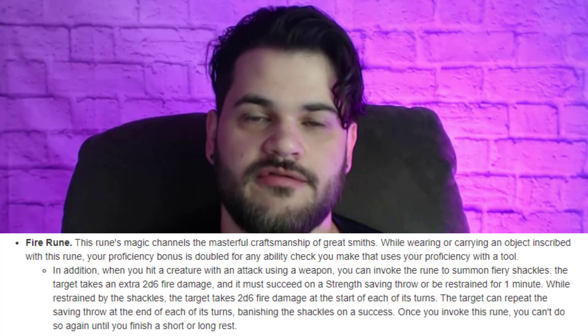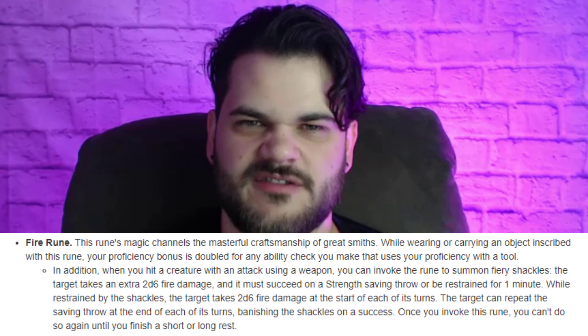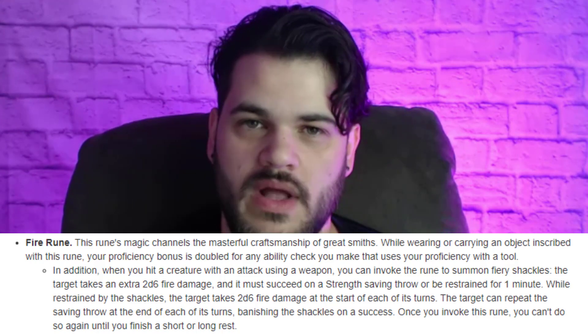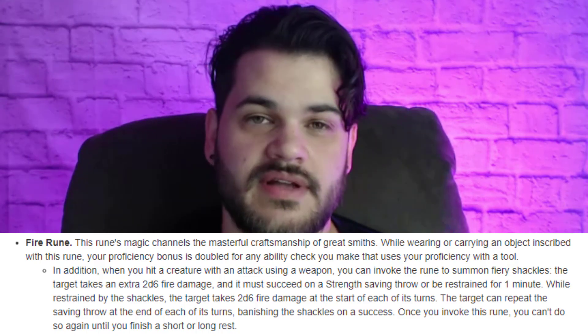Fire Rune fits our flavor quite well — it gives bonuses to smithing tools, which fits this forge Minotaur quite well. I love that iron-fire combination. So you have level 8 to practice, and then by level 9 you can swap out your runes if you want. You might consider swapping out the Frost Rune for the Fire Rune if you feel like you don't need to protect your concentration or don't need more help with your Strength checks. But this is the last moment you have to make that choice, so choose wisely.